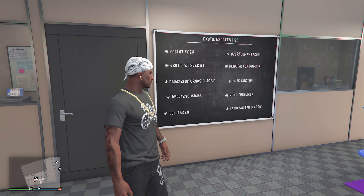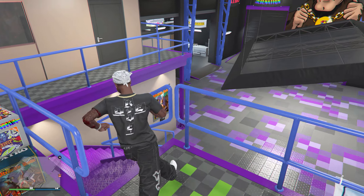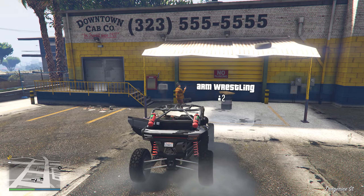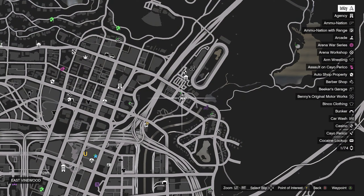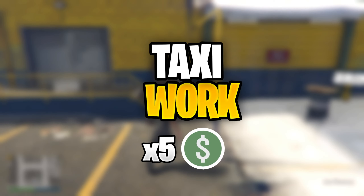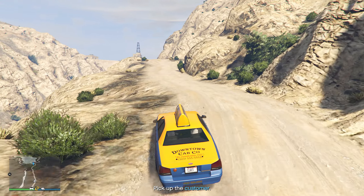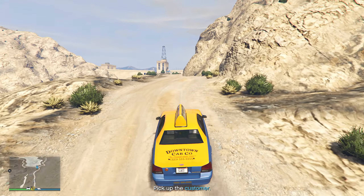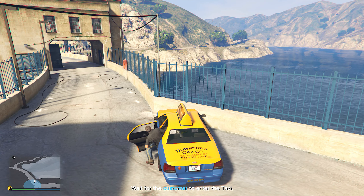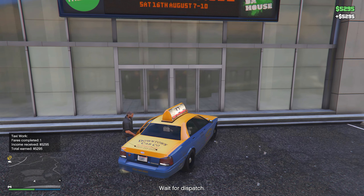This brings us to our next money method, which will be Simeon's export requests. These things will have three times money and RP. I think this is the Exotic Exports. If you own an auto shop, you will be able to come up the stairs and see the Exotic Exports list, which will tell you which vehicles you need to get - just remember this is a random event. The standard payout for that would be $50,000 per vehicle you deliver, so with it having triple money and RP, it will pay out $150,000 every single vehicle. This will be a random event, so you will have to wait in free mode online sessions until these vehicles spawn.